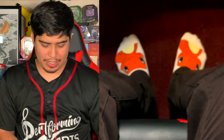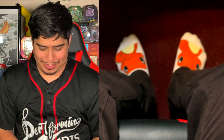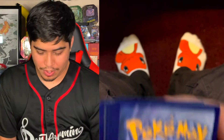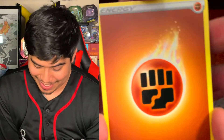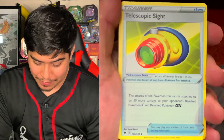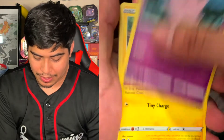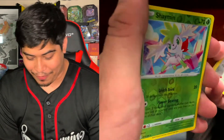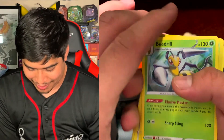We got one more pack for today, and it's going to be opened — it just slid right open. We got our code card, and the last pack for today gives us a Fighting Stone Energy, a Telescopic Sight, Ferrothorn, Gogoat, Pineco, Clefairy, Tynamo, Miltank, Galarian Meowth, Reverse Holo Shaman, and the rare is a Beedrill Non-Holographic.